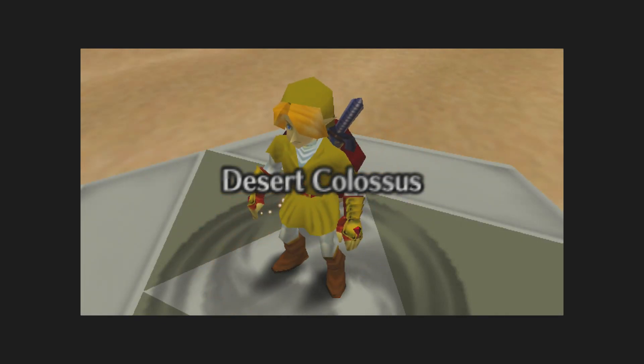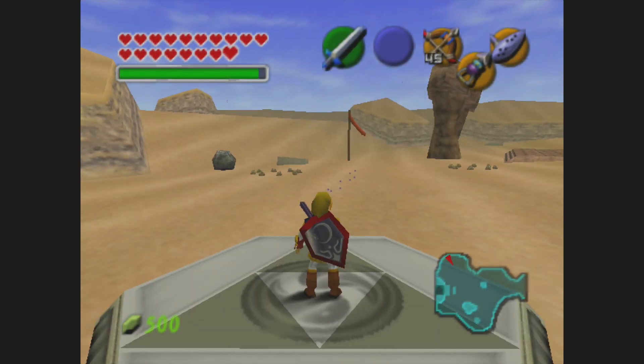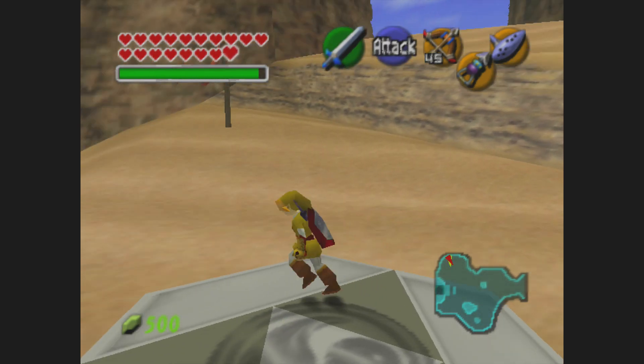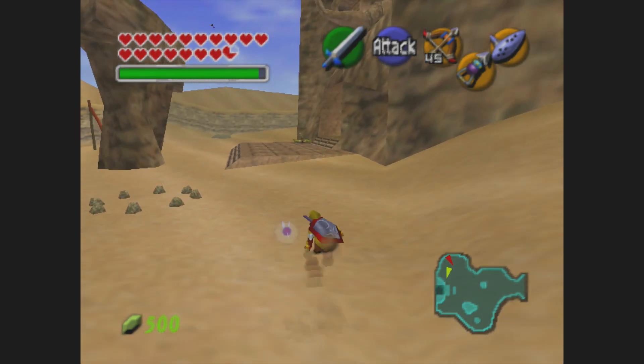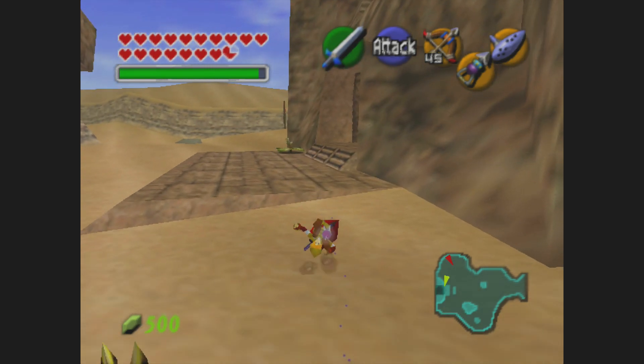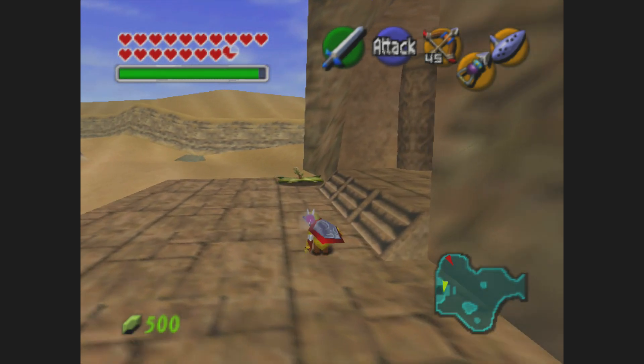Alright, so we have one key which might be enough. I know of one door that is locked. I don't know if there's any more — it might just be Mirror Shield things that we have to do.